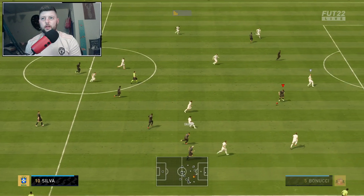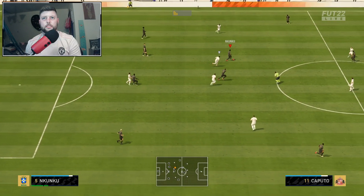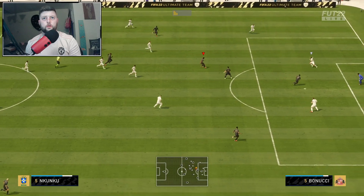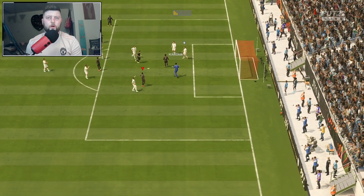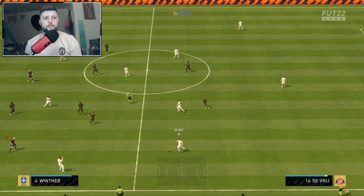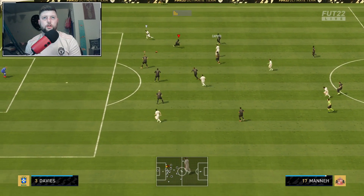He does lose it but wins it back — that strength is going to be massive. Being six foot three, he's always going to have a healthy helping of strength. One of the best things about Zachariah is that his inform is going to be so cheap. If you're running a Bundesliga team and can't afford a Goretzka or Kimmich, he's going to be a cracking option.